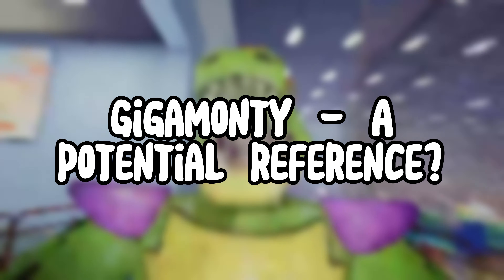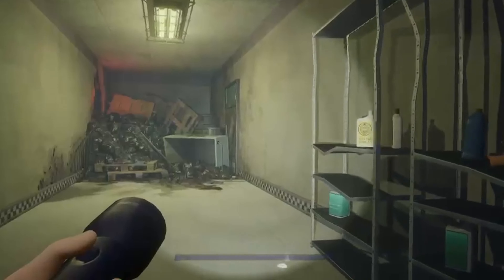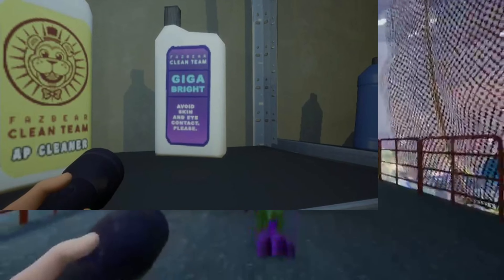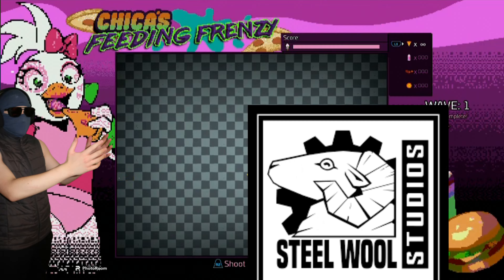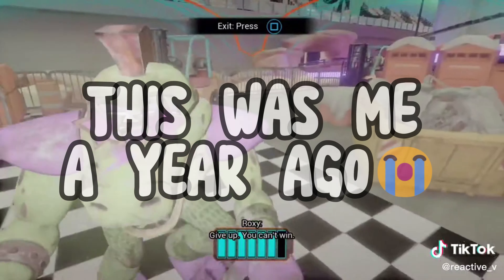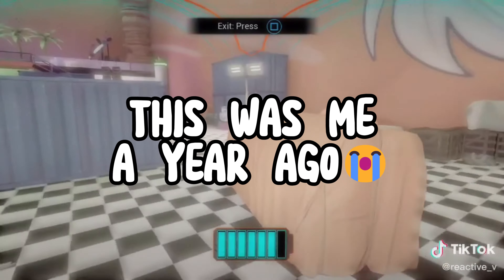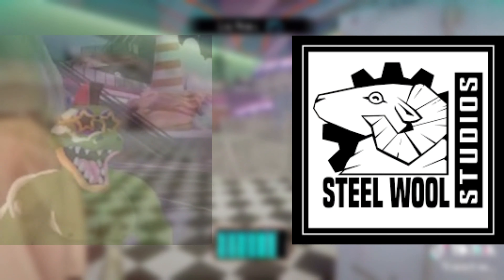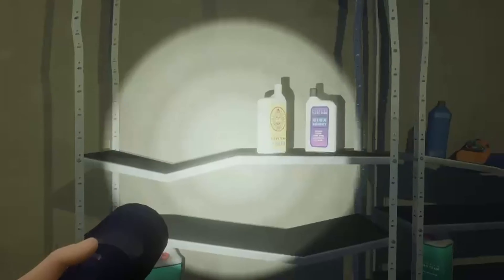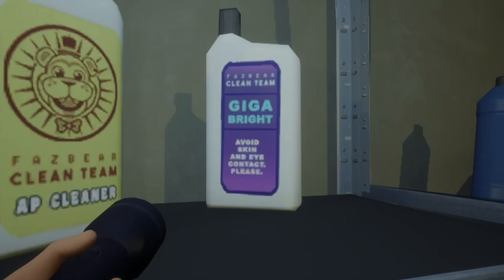At the end of chapter 8, there is a shelf that holds a cleaning product called Giga Bright. Giga Bright, Giga Monty — Steel Wool could have gone with any name, but they went with the word 'Giga,' the same word from the most infamous thing in Security Breach. Plus, Steel Wool are aware of Giga Monty as they removed him with the release of Ruin. This may be a stretch, but at least we have something to remember our friend by.